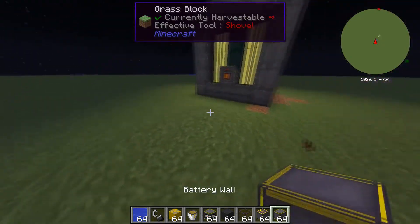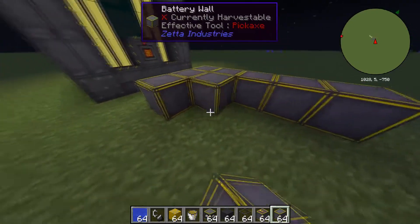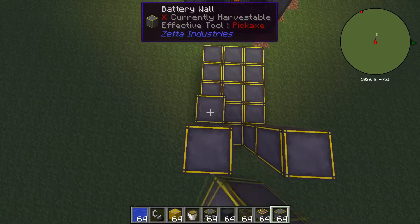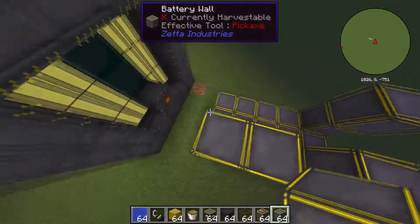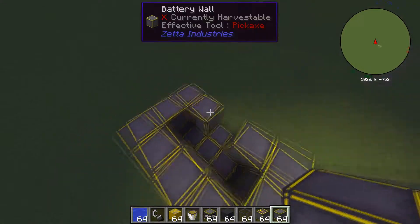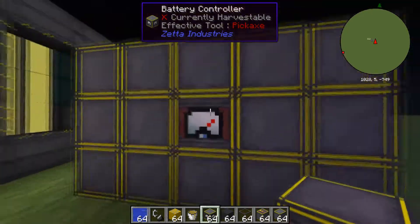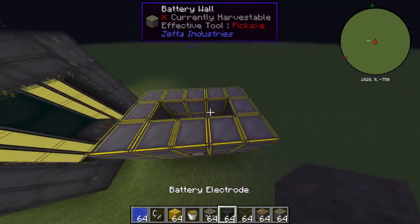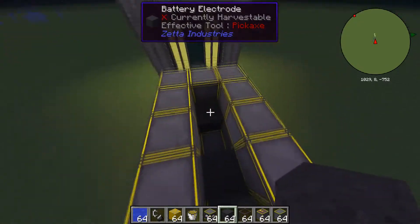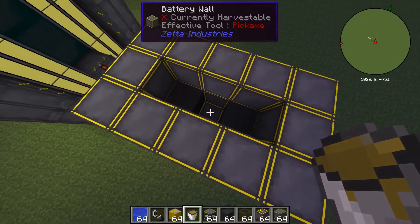You want to start out by making a 3x5 base, just like this, and then make it 3x3 tall. Once you have made your inner casing, you just want to take your battery controller and place it here. Then you want to take your electrodes and place them on either side, like this. Then you want to take your sulfurous acid and put it in the middle.